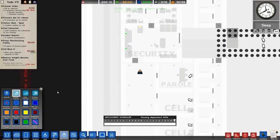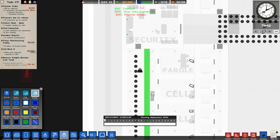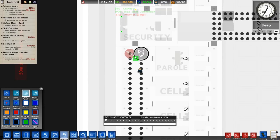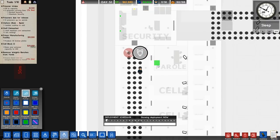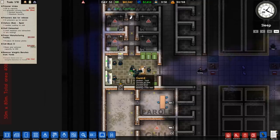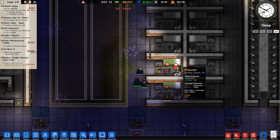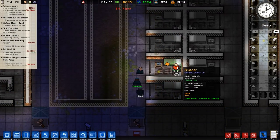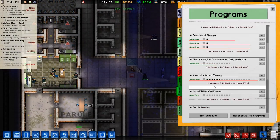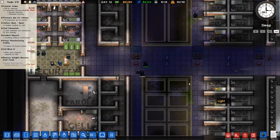We haven't done guard patrols in a while. We're not going to have regular patrols in here but we will have an armed patrol - that's for sure. And a dog patrol quite honestly. We'll set them patrolling all through the middle - guards are already stationed in there by default. There's Gomez - volatile and quick. We need to stop the guard taser certification program, no point in that.